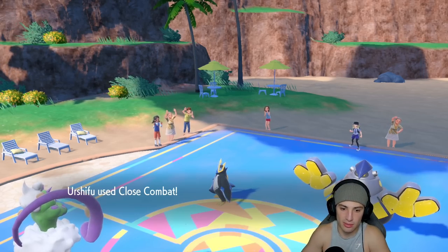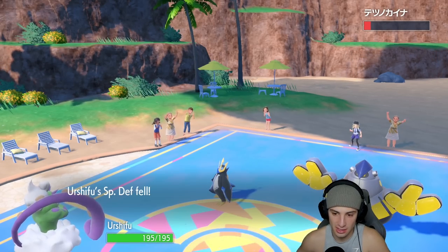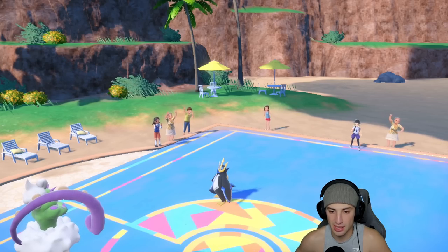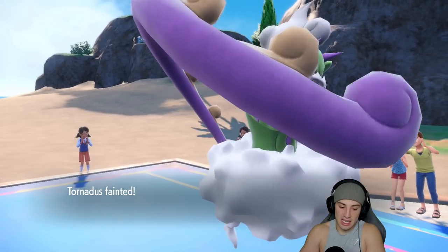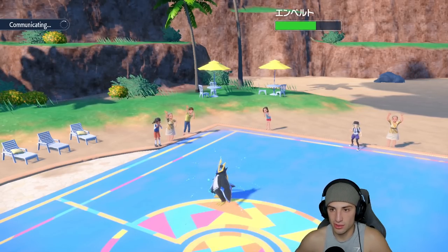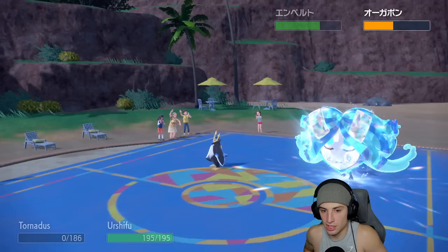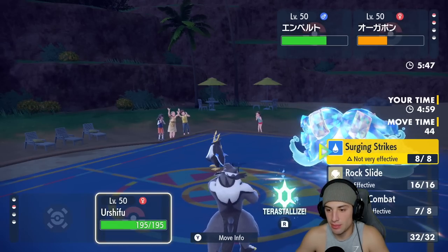I go Close Combat on one slot and Bleakwind Storm on the other. Flash Cannon comes back at us, and even if we KO Empoleon, Ogre Pon would just Horn Leech us for the KO. We try Terastallizing Water type hoping to soak a hit, but we were plus-four on special attack on their side and minus-two on our special defense — we get one-shot. Solid match overall. Let's hop into match two and use Ditto a little more.